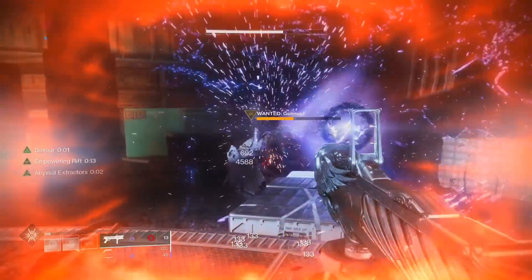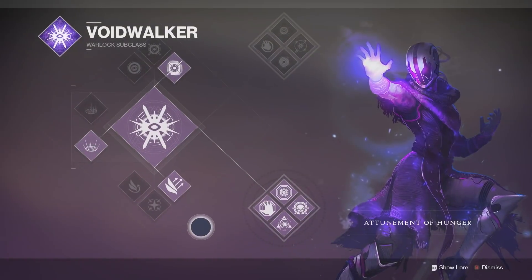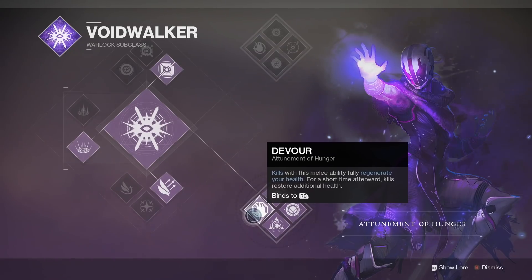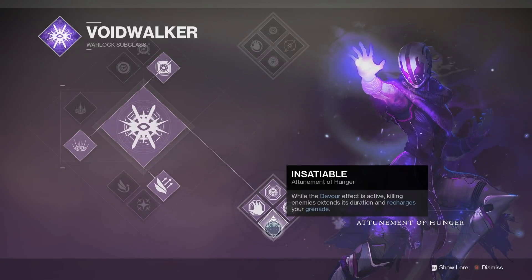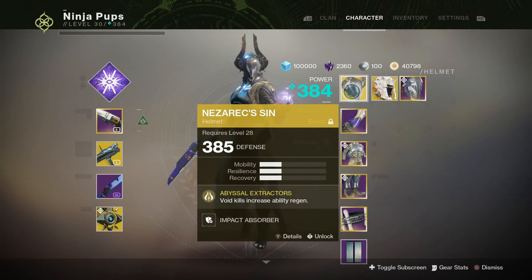So how does it all work? Well, the main thing going on here is everything is synergizing with each other. I purposely picked the bottom tree of Voidwalker to make use of the perks Devour and Insatiable. Devour is triggered anytime you get a kill with an ability or consume your grenade — you get the buff on your screen counting down from 9 seconds. While this buff is active, every kill you get heals you to full health. The perk Insatiable reduces the cooldown of your grenade when you get kills while Devour is active, and every kill resets the Devour timer to 9 seconds.